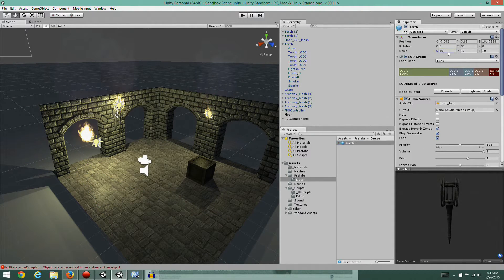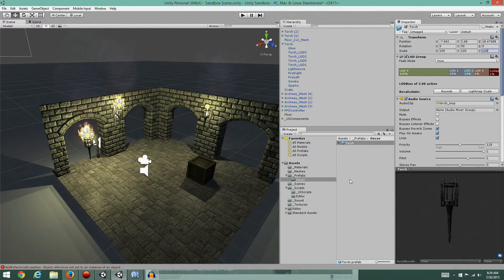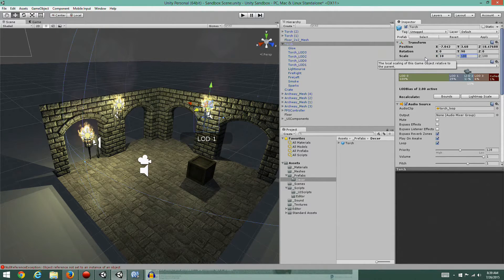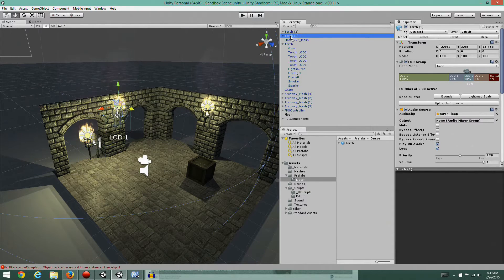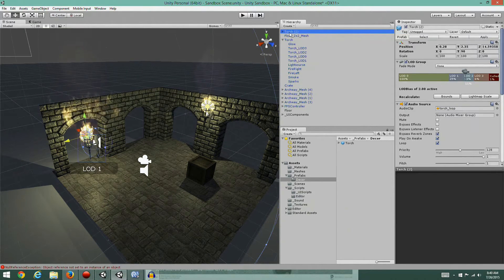Similarly, if I scale a torch down to 10, you'll notice it goes bold because that means it's different from the prefab - when you've got a bold entry. If I decide I don't like that, I can hit the Revert button and it'll revert back to the prefab, except for position and rotation, which are individual. The prefab doesn't handle position and rotation, which it shouldn't - you don't want all your prefabs in the same place.